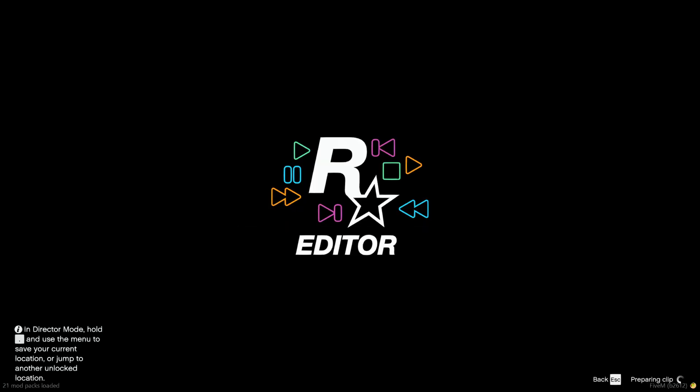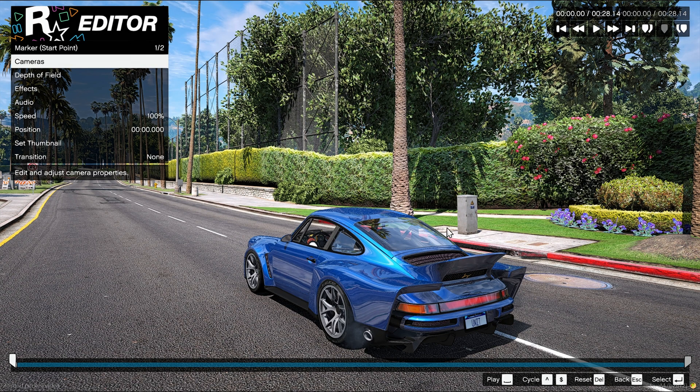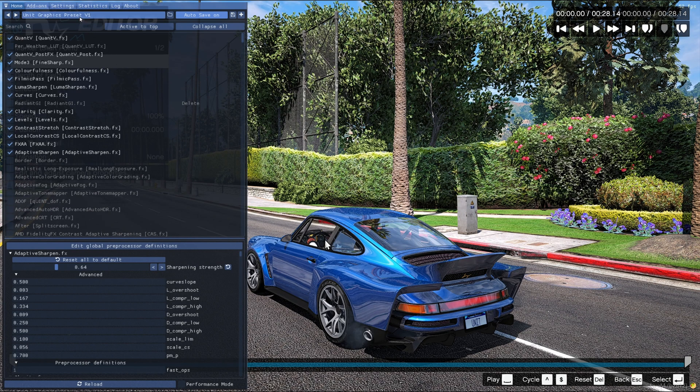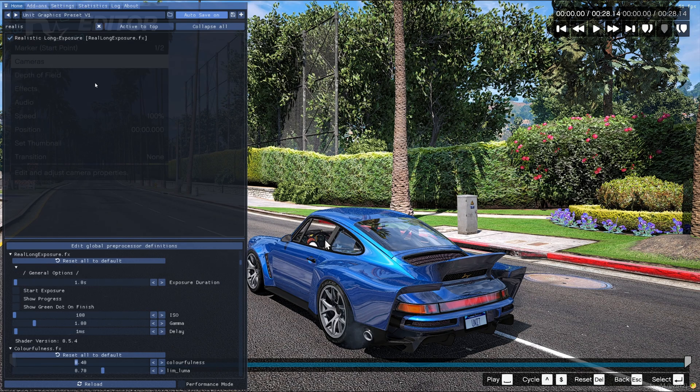Wait for the clip to open. After the clip opens, click the Home key to open ReShade. I'm gonna be using my Viewon Graphics Pack for this. Go to search and look for Realistic Long Exposure — it's this effect. Enable it. In the bottom you're gonna find the start exposure and exposure duration. Right-click on start exposure and set a keyboard shortcut — I'll choose N.